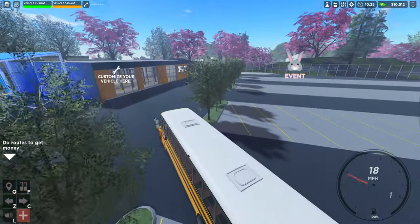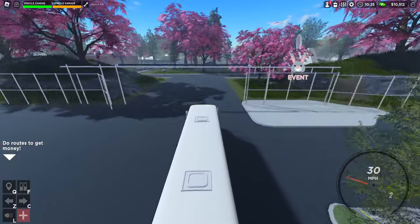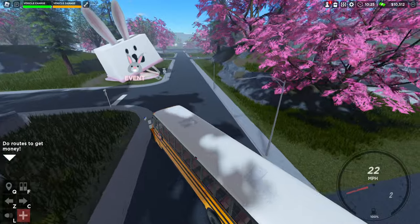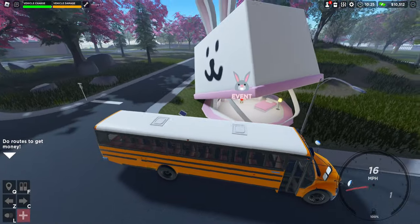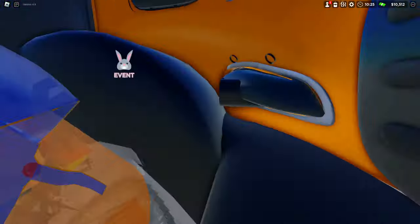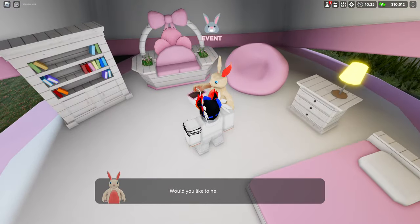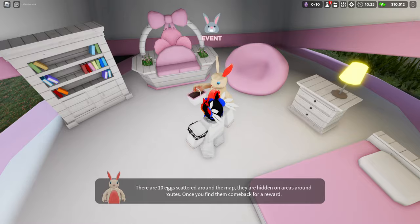Let's check out this Easter event. If you guys remember, we did check out the one last year. It says to complete the event for a $5,000 cash reward. So it's the same event here — I do recall this model. Let's actually get out and take a look. I wonder if it's the same from last year. Would you like to have fun? Sure, why not? There are 10 eggs scattered around the map. Let's do it. 10 is not too bad.